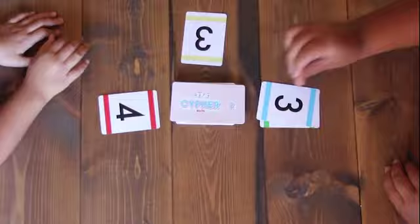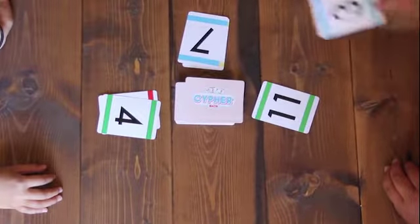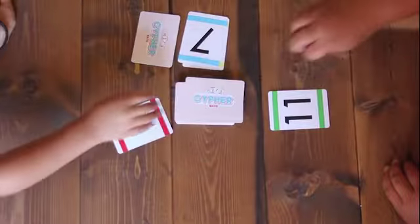When two players have matching cards, they have to quickly add the number on their card with the number on their opponent's card, and then shout out the correct answer — for example, 15. The winner receives the opponent's card.